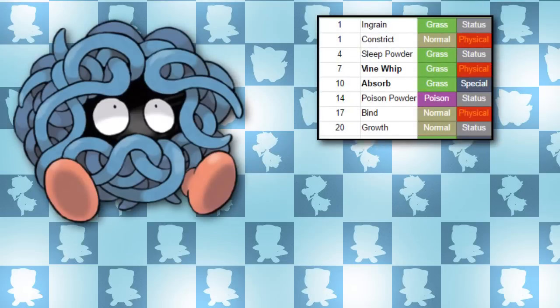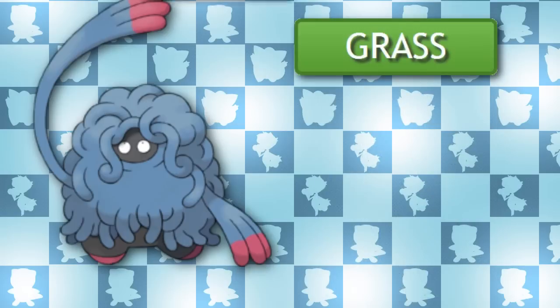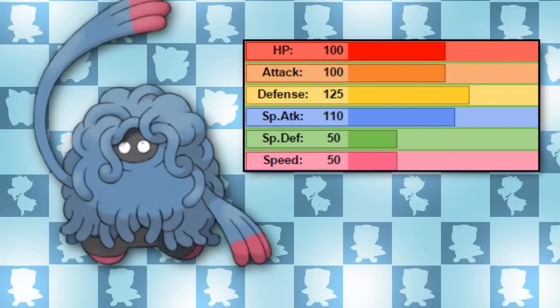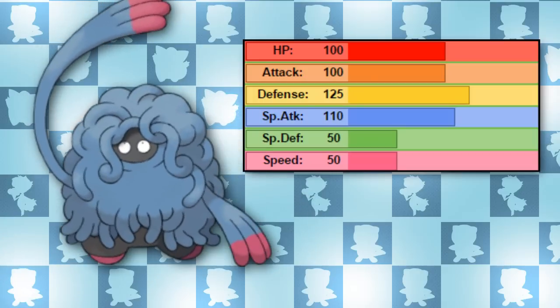Let's move on to Tangrowth. Tangrowth evolves from Tangela if it learns Ancient Power, which Tangela learns at level 38. There are no changes to its typing and its abilities remain exactly the same. But take a look at its stats — it's a pretty well-rounded Pokemon, and already you can see a massive difference between Tangela and Tangrowth. Tangrowth has a superior Hit Point, Attack, and Special Attack stat, whilst Tangela can really take a few punches with its defensive buff.